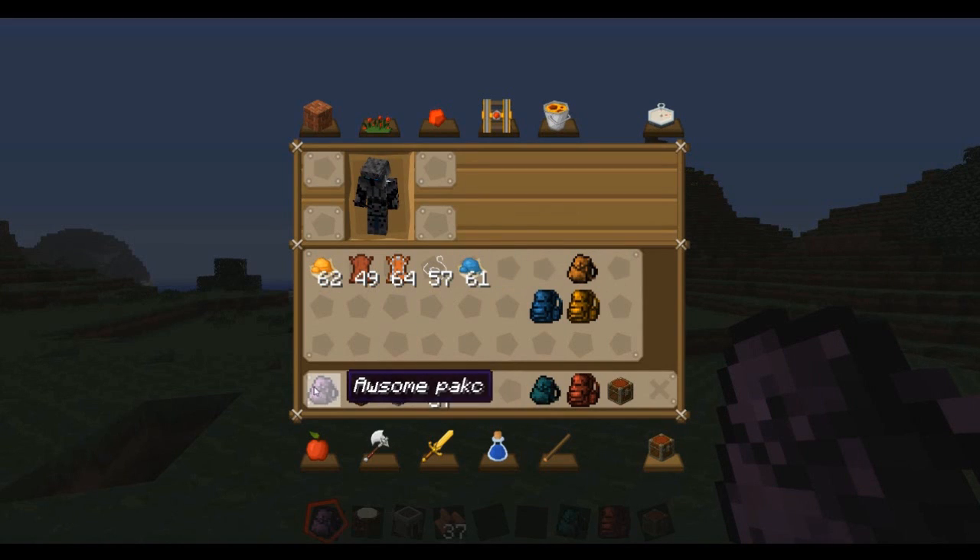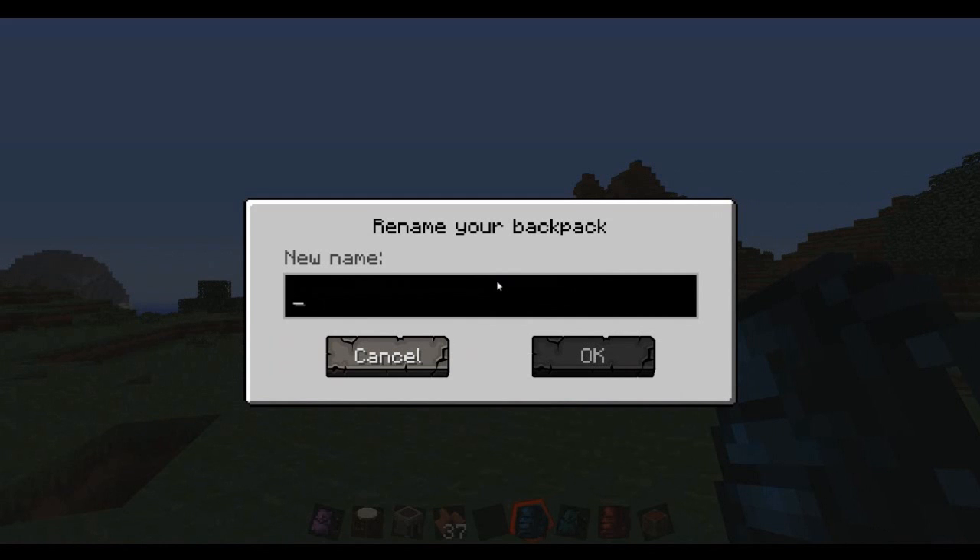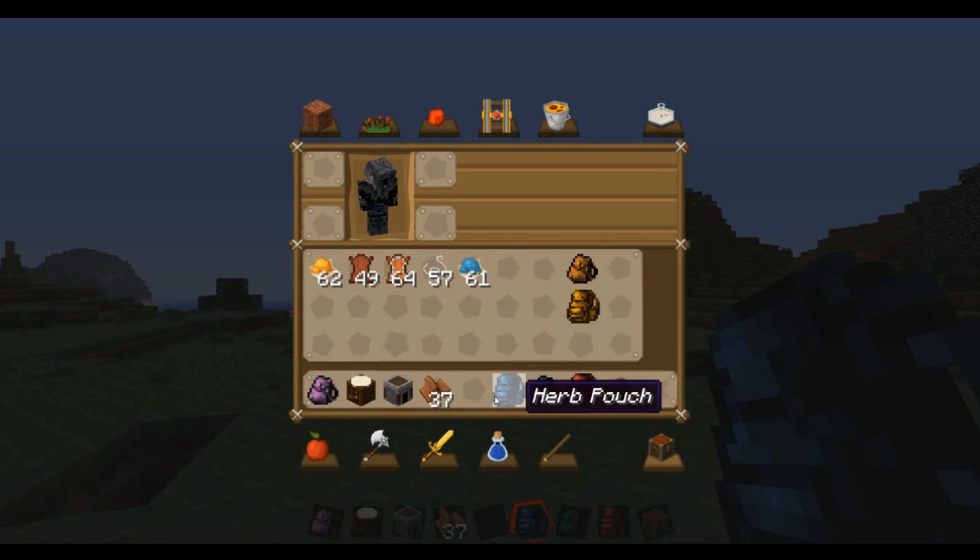So you can be really creative with naming. For example, shift right-click and name it 'Herb Patch' so you know that's where your herbs go, or name one 'Building Blocks' for your torches and building materials. This makes it extremely useful for organization — you can name each backpack, put the right stuff in, and use it whenever you want.